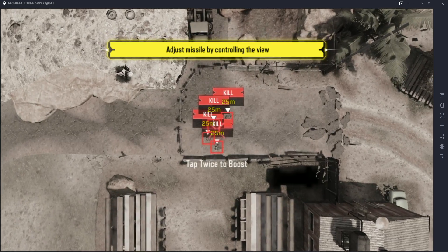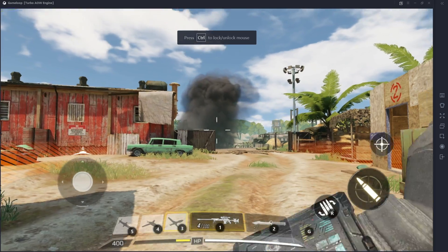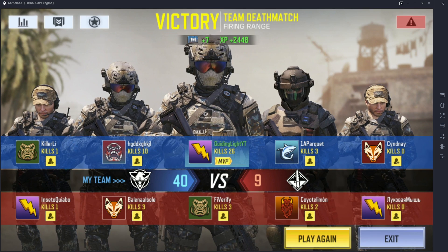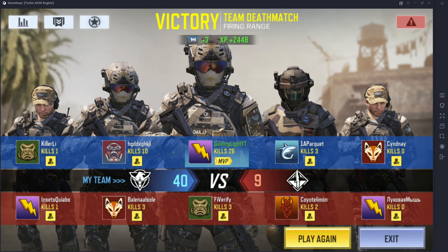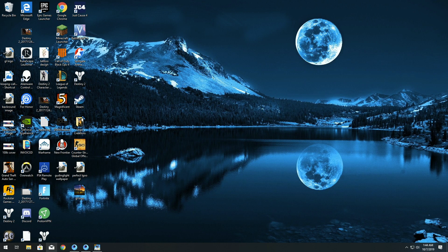Who wouldn't want to jump in a lobby and just destroy people that are on mobile so you can level up extremely fast using the PC? On my very first game I ended up going 26 and 1, and these were actually versus real players. It's a little bit easier — don't get me wrong — you're going to be able to pretty much run through people, so it might get boring a little bit faster. But without further ado, let's get right into how you can actually download this on the PC.